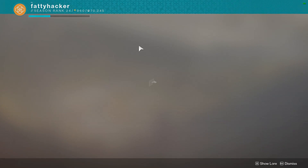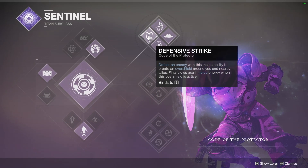We're using Top Tree Sentinel because it has Ward of Dawn and also the perk Defensive Strike, which grants an overshield on melee kills and grants melee energy for kills while the overshield is active.